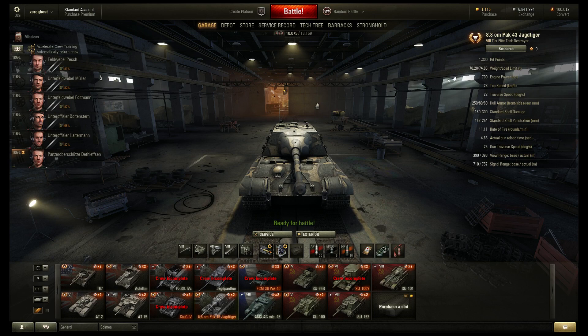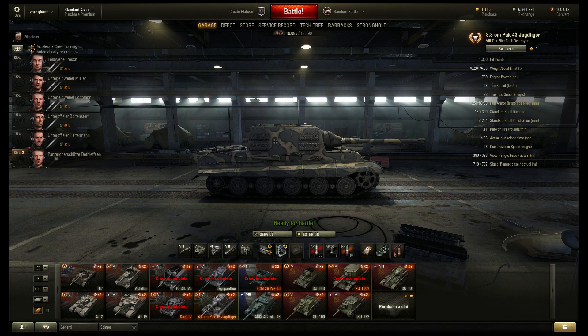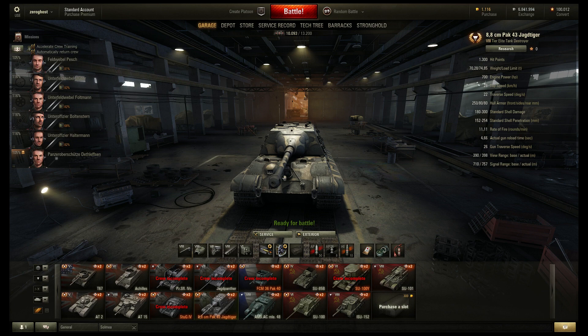On top of that, you get 250 millimeter frontal armor. The side portions are pretty thick as well — don't underestimate them — but they are flat, so HEAT and APCR will pen you more than likely. Overall it's a really tough tank and a really good credit earner. The credit earning comes down to that gun and its rate of fire — you can just keep putting shell after shell into people's faces and it pays really well.